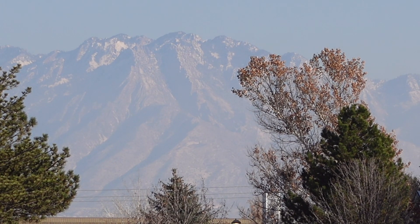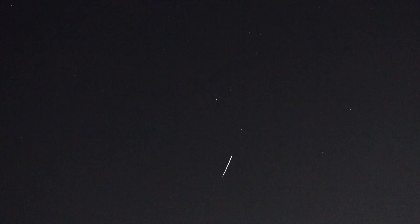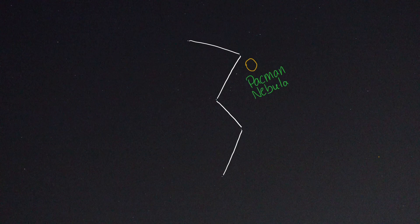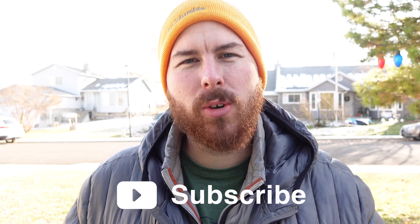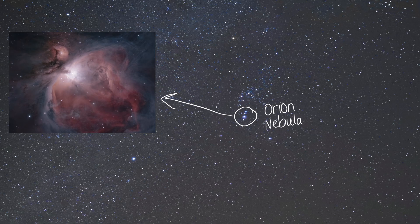Tonight we're going after a relatively easy-to-capture target. It's a seventh magnitude bright emission nebula in the constellation of Cassiopeia, and it's called the Pac-Man Nebula. This nebula is tucked up near the famous W shape of Cassiopeia. It's rich in hydrogen gases and creates a star-forming region very similar to the Orion Nebula. The Pac-Man sits 10,000 light years away from us, so while we can't just go visit it on a whim, we can enjoy its beauty from afar.